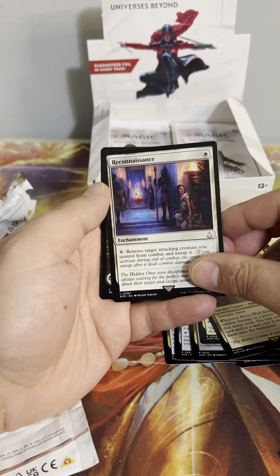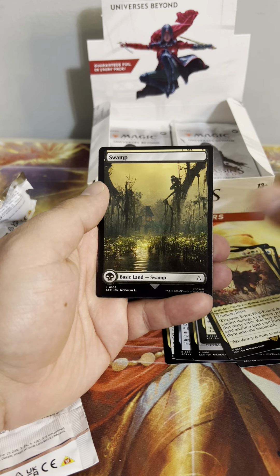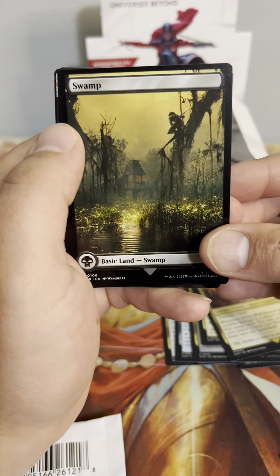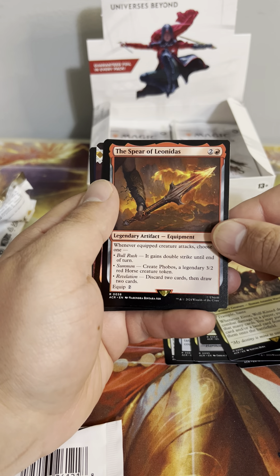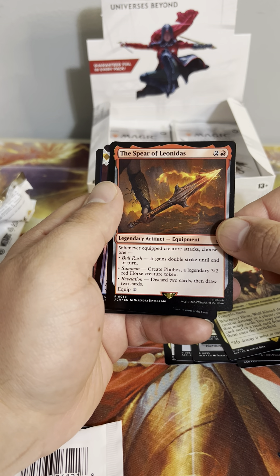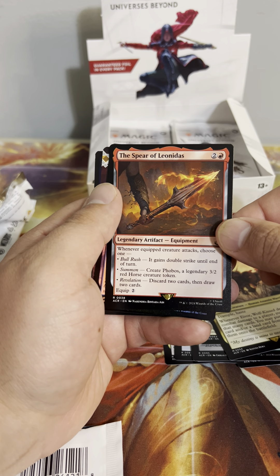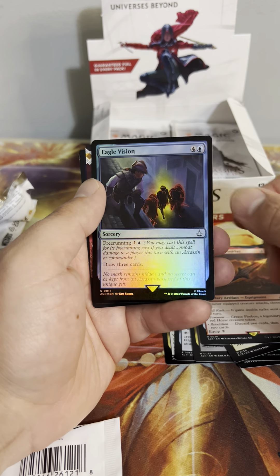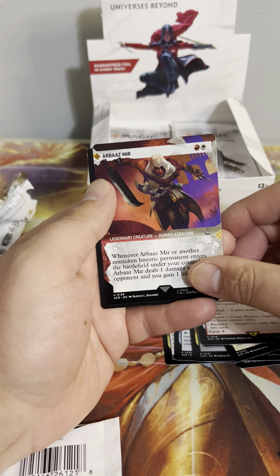So far it looks like there's a decent variety of different stuff. A card with deathtouch and lifelink — that's not bad. Towering Viewpoint, Reconnaissance — remove target attacking creature you control from combat and untap. Love the lands, gorgeous. Spear of Leonidas — whenever the equipped creature attacks, choose one: Bull Rush — it gains double strike, summon and create Phobos a legendary 3/2 red Horse creature token, or Revelation — discard two cards and draw two cards. Eagle Vision — draw three cards.